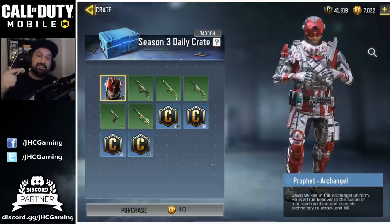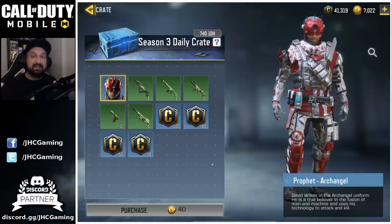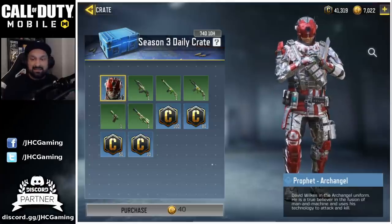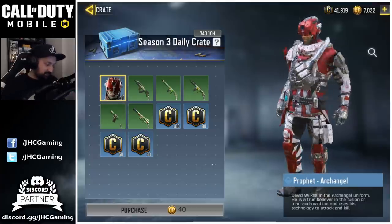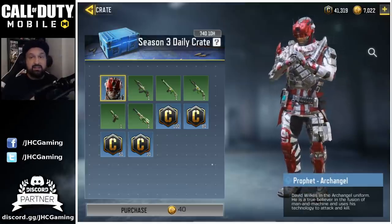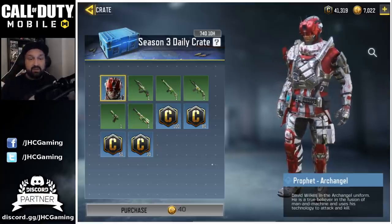They just added a brand new free skin in the Season 3 daily crates. These crates you can get from doing various tasks. It's the Prophet Archangel skin, and it's brand new — I've never seen it before. Just check your daily and weekly challenges and claim your rewards. Try to get that one, good luck.